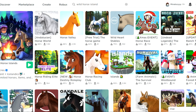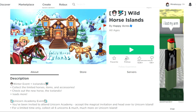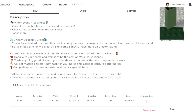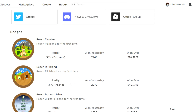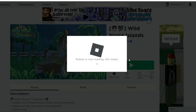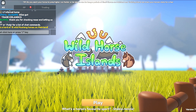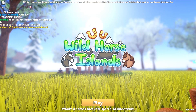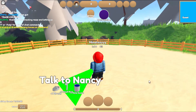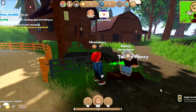I've just had so many shorts, so many TikToks about this game. Oh my gosh, I love their picture — it's so cute! Winter event plus Icelandix, collect the limited horses, items and accessories, check out the new horses... it's suitable for all ages so I can play! I have to install Roblox — I don't actually have it — but anyway let's just play. Oh my gosh it looks so cute and so cozy! Let's welcome minatoze. Talk to Nancy... oh my gosh, why do I have a pizza on my sweater?